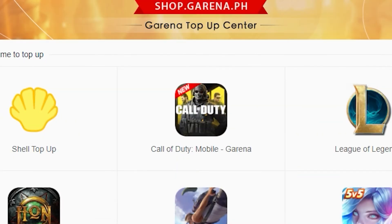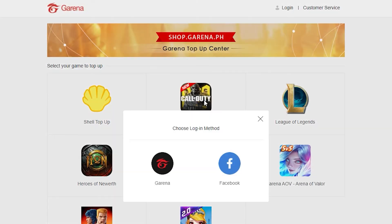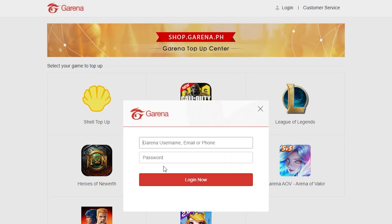Select Call of Duty Mobile. Now choose a login method, either Garena or Facebook. I do recommend watching my previous video, How to Link Facebook to Garena, so that either of the two will still be valid.